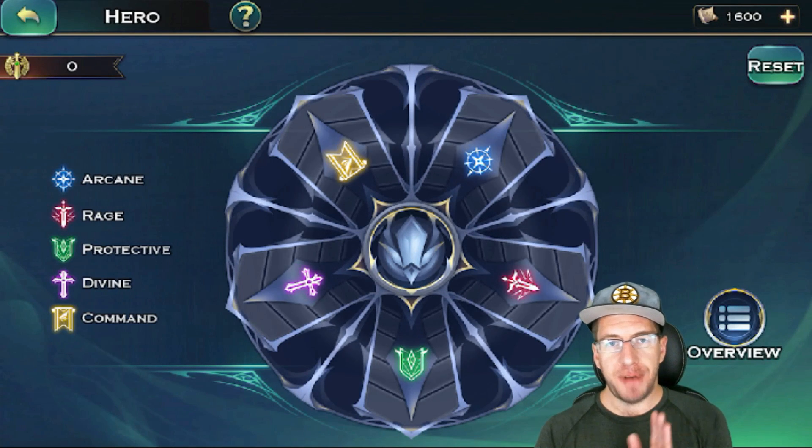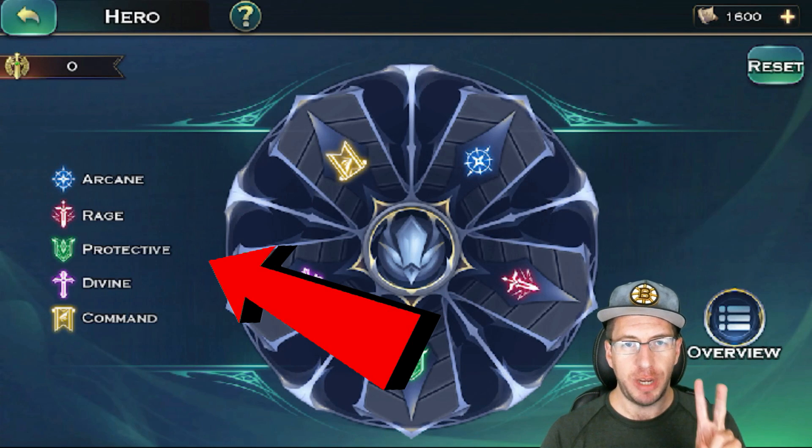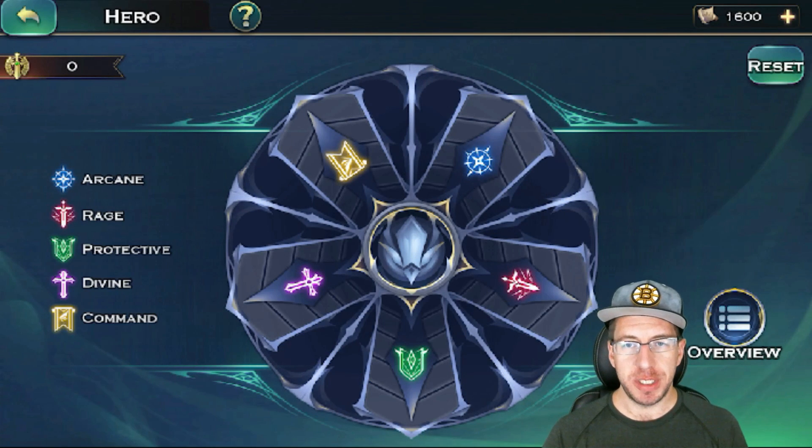Now, there are five different things: you have Arcane, Rage, Protective, Divine, and Command. So which ones to focus on first?